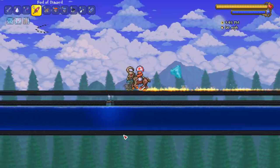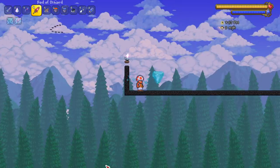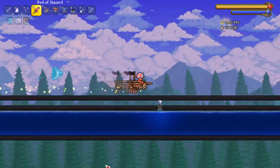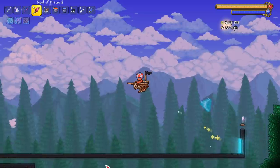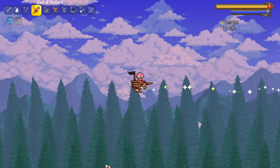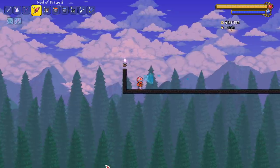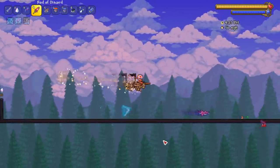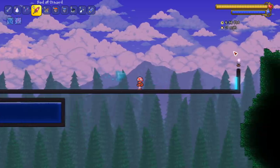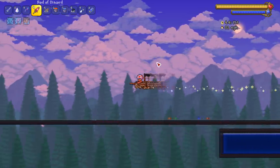Next up, the Black Spot — my actual personal favorite, and many other people's favorite from this update. This thing is amazing — infinite flight, and fast as hell. A nice 82 miles per hour. And the big thing about the Black Spot is if you have a dash, you can dash and your acceleration goes up immediately, which is very useful for dodging bosses.